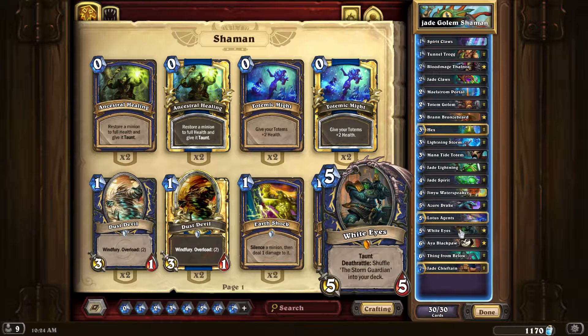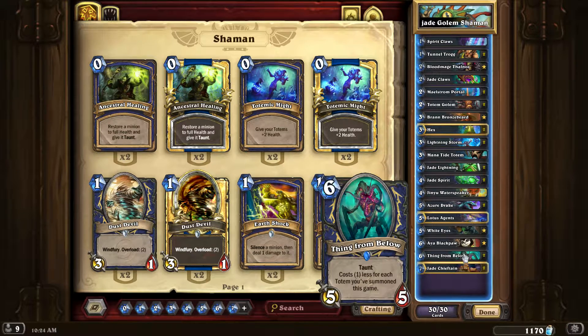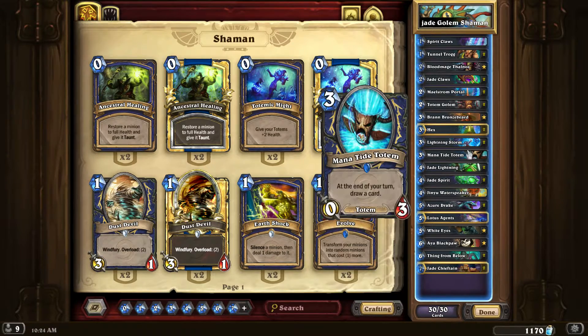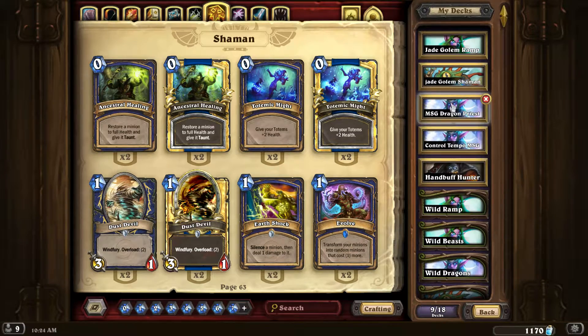White Eyes can really help stabilize a board against aggro — he's excellent. Plus that 10/10 Mana Tide is so nice if you get it. Two Thing From Belows because they're just too good, and two Jade Chieftains. If you're not going against a lot of aggro, you could get rid of the Thing From Belows and put back a Mana Tide if you're having card draw issues.